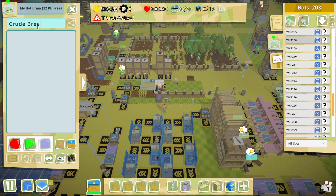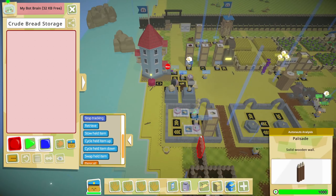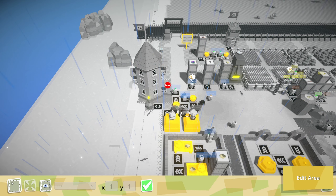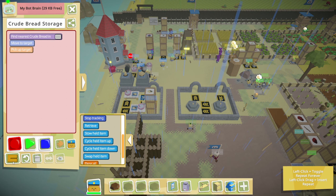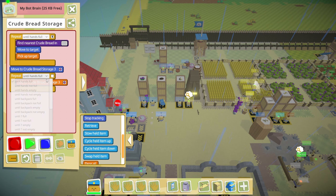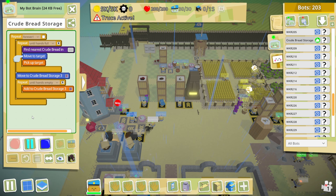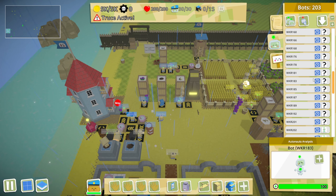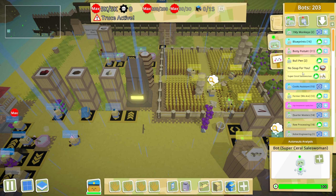Now let's grab one last bot to store our daily bread — crude bread storage. I want you to find crude bread in this area, because I might make a mess, who knows. Do this until your hands are full or until you can no longer find any more, then put them in here until your hands are empty or until you can no longer empty your hands. Do this forever, have fun. Now let's close these down.